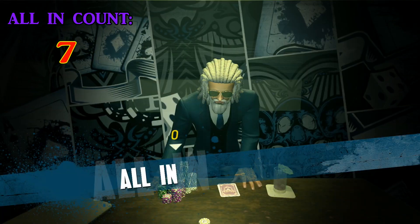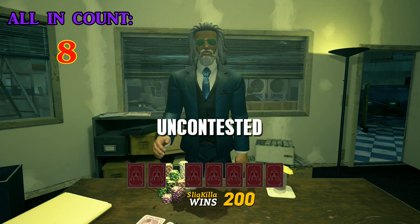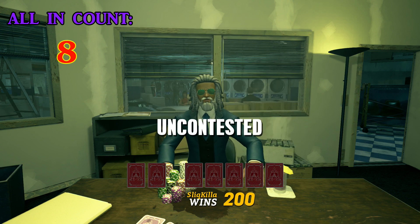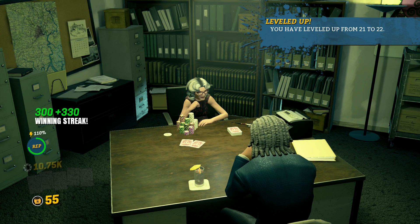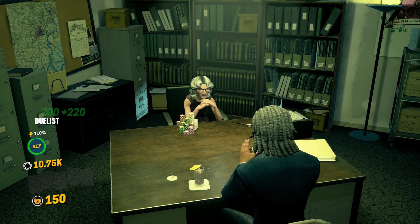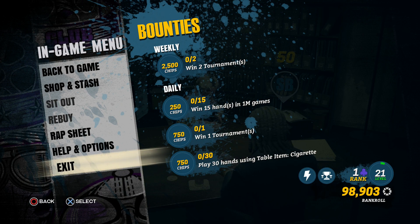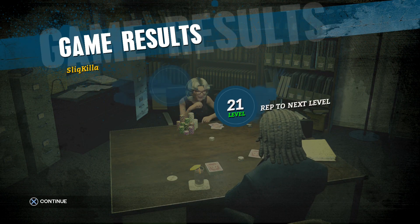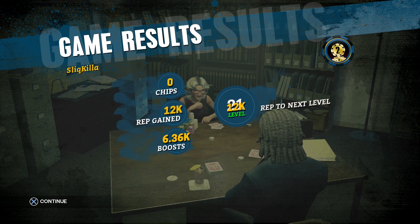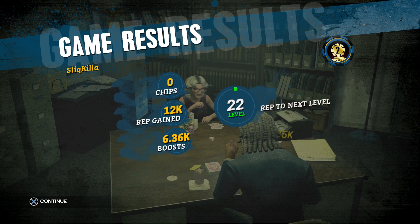I believe it's right here on the 8th all-in - you'll see the little pop-up for the rank up. There you go, you've leveled up from level 21 to level 22. From here I'm just gonna exit the game to show you some of the other things that will affect our rep and how much rep we get. You can see here for that game we gained 12k rep and then we have a boost multiplier of 6.3, 6k - we've got some unlocks here that pop up.